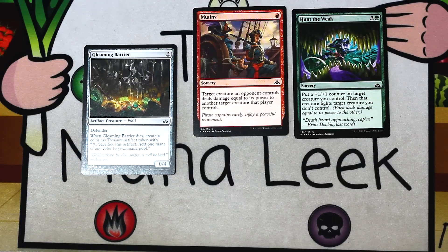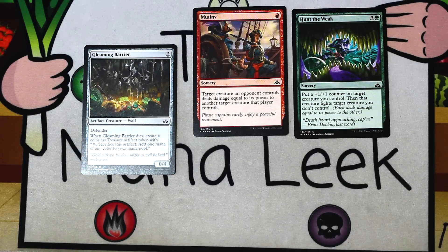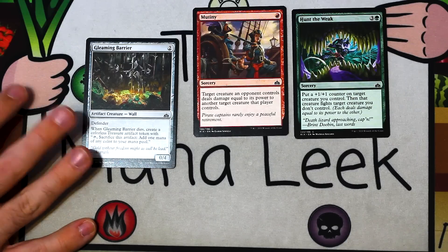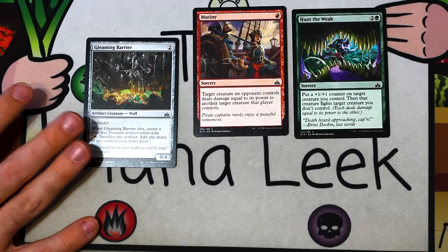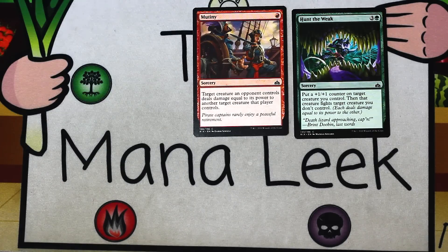Up next is Gleaming Barrier — two generic mana for an artifact creature wall. It's a 0/4 with defender, and when it dies you make a treasure. If you desperately need a blocker or an artifact for your Desperate Castaways, here you go. But I don't think the Desperate Castaways deck is looking for a 0/4 defender. Gleaming Barrier doesn't have a super big home, maybe in the controlling deck. You're going to get this card 13th or 14th pick, so don't waste a first through sixth pick on it.